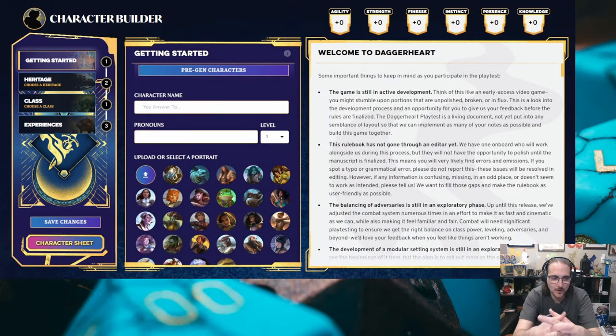Hey everybody. Welcome to a rare lunchtime stream. We've got a new thing to check out. We have the official online tools for the new Daggerheart series, produced by Darrington Press, which is the publishing arm of Critical Role. So for all you critters out there, I'm sure you've heard of this.